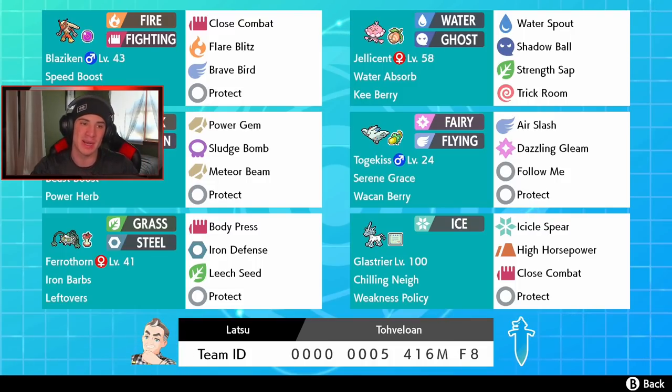Rocking out in our front spot, top left corner, we're getting started with Blaziken right here - heart and soul of this team. We got the life orb on it, the speed boost ability, so at the end of every single turn we get plus one speed. We got two STAB moves of close combat and flare blitz, brave bird for coverage, max airstream to give us that speed boost once again, and protect. To the right of it we got a Jellicent over here, which is our trick room user slash trick room counter user, with water spout, shadow ball, strength sap to lower physical attack and gain some HP back, and trick room.